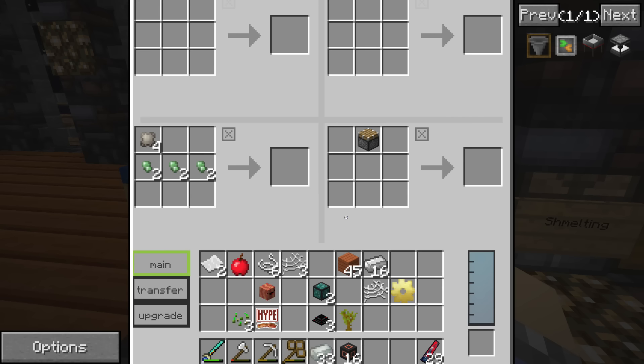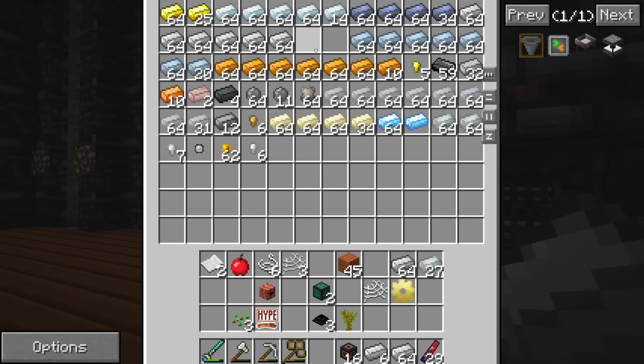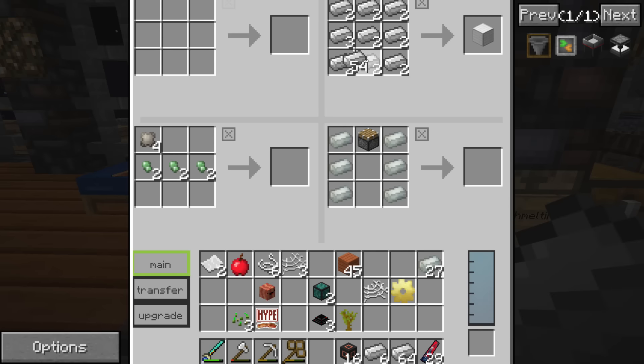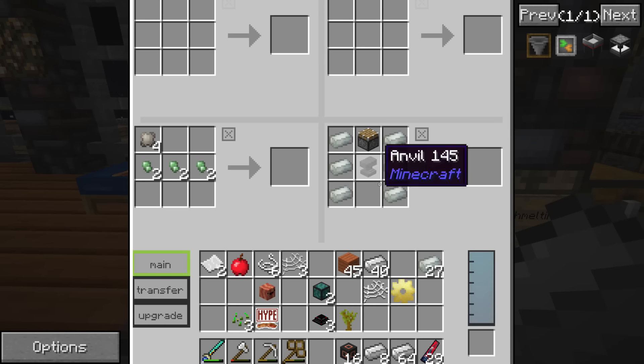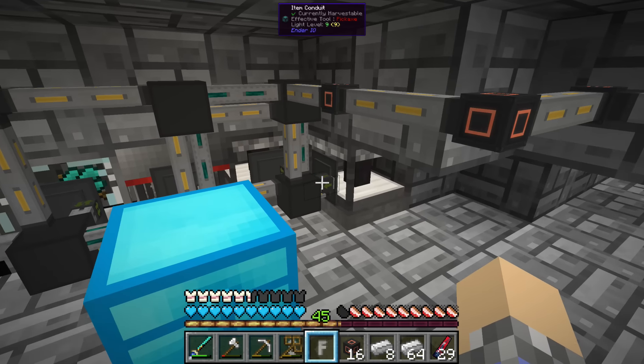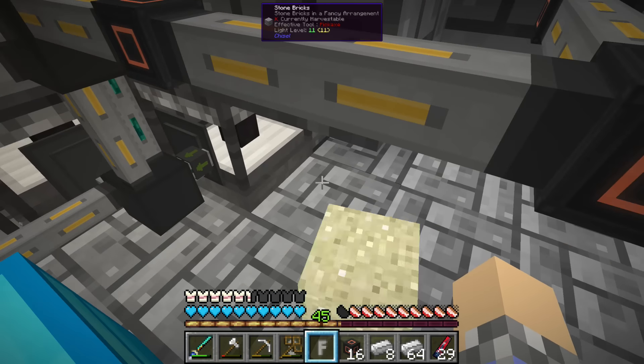We're going to build a basic auto hammer. I need pistons — I'm getting pretty good at that recipe, slowly memorizing it. Do I have the anvil recipe memorized? Maybe, maybe not. Three of these on top — oh look at that, fantastic! Then we'll need an iron plate. Auto hammer, very nice, boom! I'd like a sample of your finest sand — a whole stack, thank you.